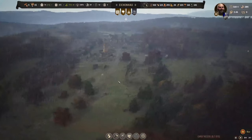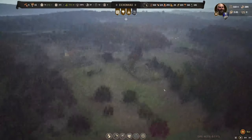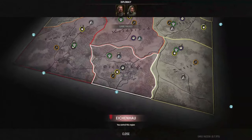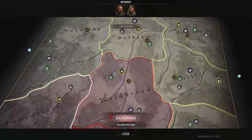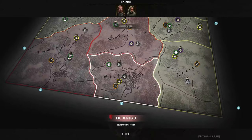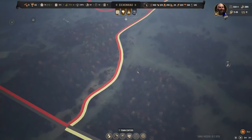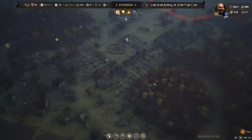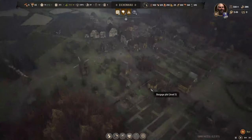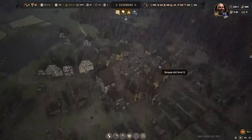I don't want to jinx it, but we've not had a bandit attack for a while and we've not seen any sign of bandit camps. I guess they've been wiped out entirely. I should really maybe get stuck into diplomacy, but I want to get Emi Norrith built up and well established before I do anything else.